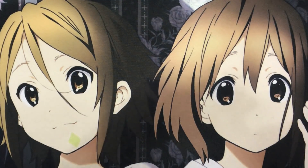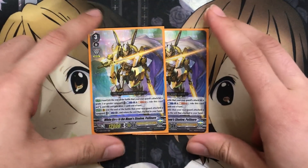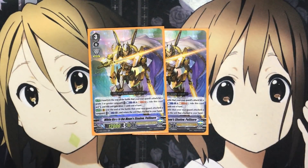I also run two White Hair in the Moon's Shadow Pelennor. From your hand, at the beginning of the battle that your rear guard attack hits a grade three or greater Vanguard, you Counterblast one, Soul Blast three, ride this card as stand, and this unit gets Drive minus one until end of turn. So a great pressure effect for sure when your rear guard attacks hit, and you can hit big numbers with your Excel circles. At the end of the battle that your rear guard attack hit a Vanguard, you can Counterblast one and return that attacking unit to your hand — a Vanguard effect for Pelennor — so you can have complete rear guard pressure each time, either reusing units from hand or protecting from your opponent's effects.